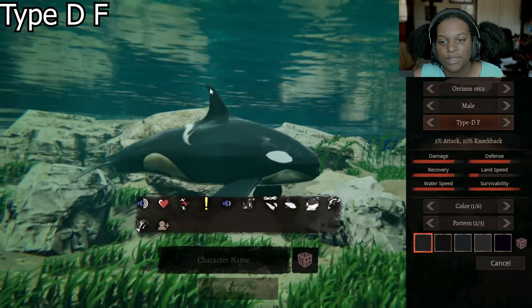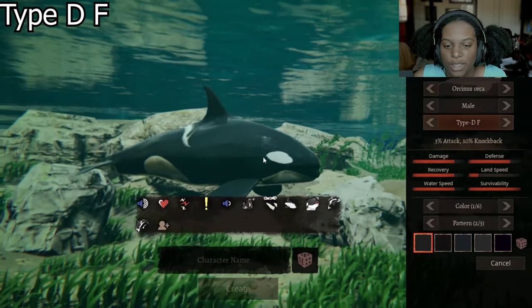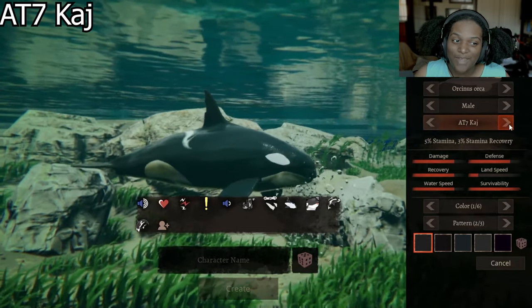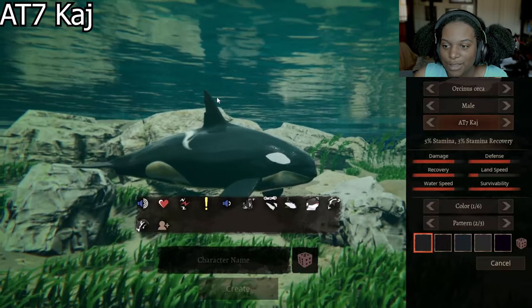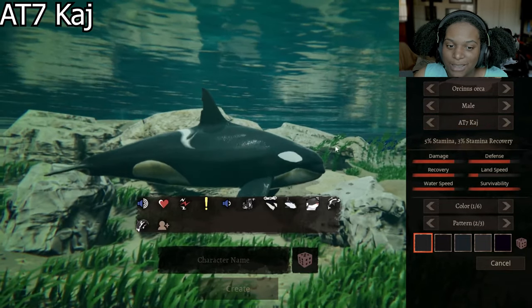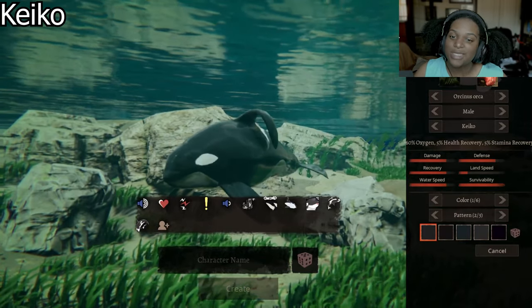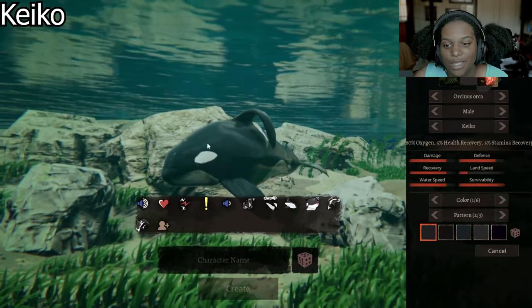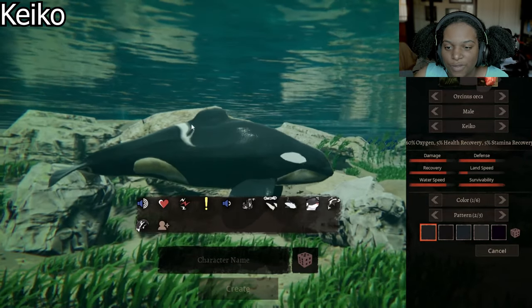Then we have Type D F, which is smaller. The top fin is not that large. It has 3% attack and 10% knockback, and it also seems to be a little bit elongated in the front with a shorter tail. Then we have AT7 Kaj, which is 5% stamina and 3% stamina recovery. You've got a little bit of a dent in the top fin, but it's pretty much back to our normal one — the face is still a little scrunched. Then we have Keiko, which is 60% oxygen, 5% health recovery, and 5% stamina recovery. You have that droopy top fin, but it's pretty much back to being normal, with a little bit of a different mark as well.